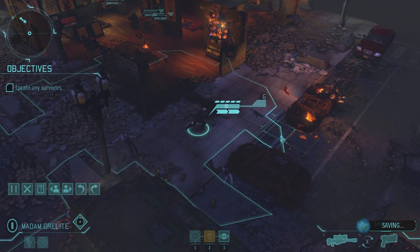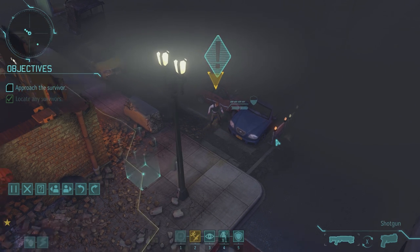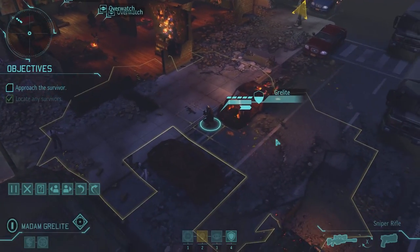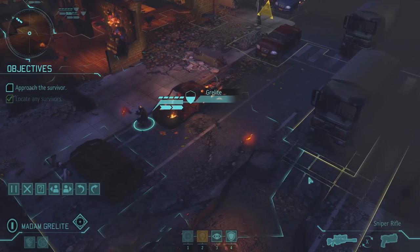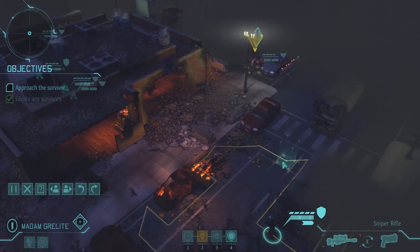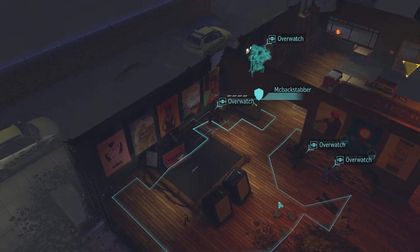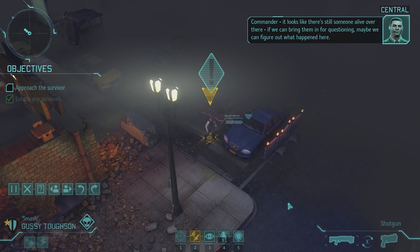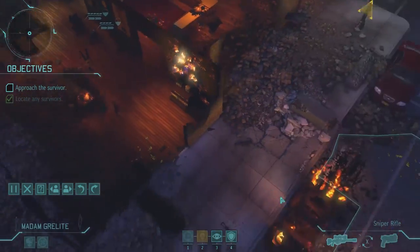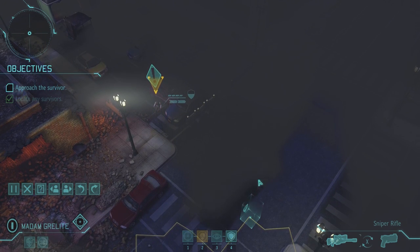I definitely don't want to dash with her, so it's going to be one length at a time here. I just want to play it safe. This mission's always been stressful for me. It looks like there's still someone alive over there — if we can bring them in for questioning, maybe we can figure out what happened here. Our best bet is to get behind this corner of the truck. One more move should do it.